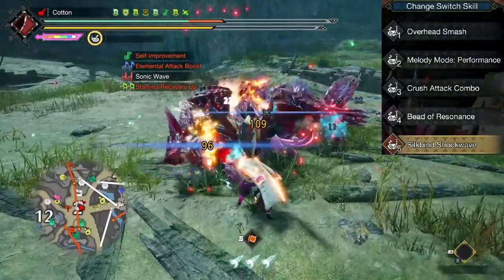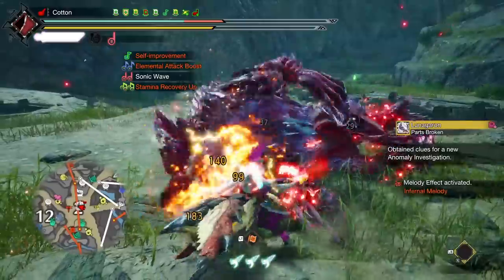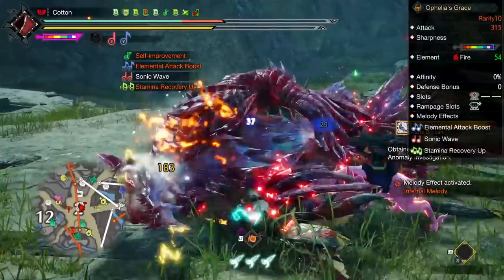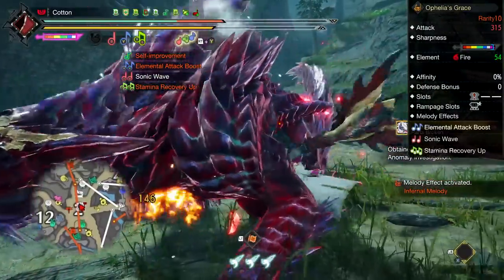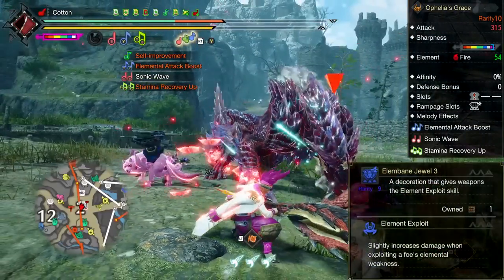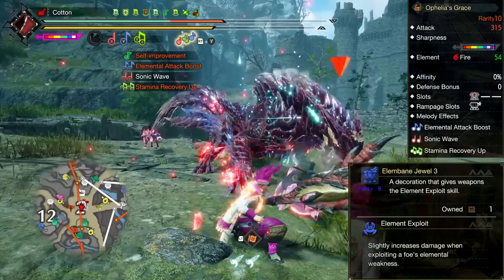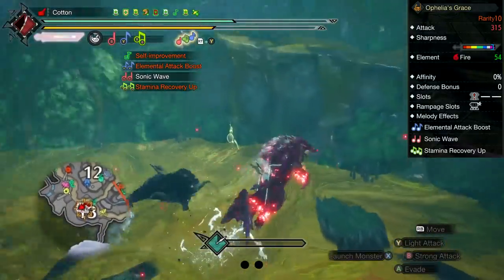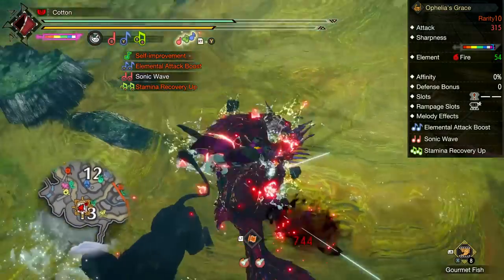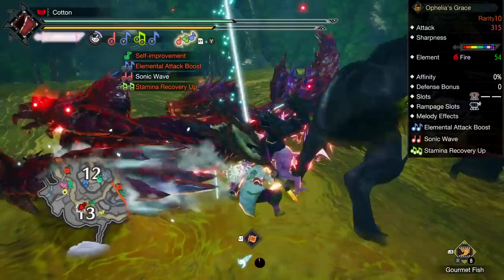And in the last slot, we use Silkbind Shockwaves — it is entirely what makes elements so strong with this weapon in the first place. For fire, we have the Rathalos Hunting Horn, which comes with the highest fire element of any hunting horn. It also has a Rampage 3 slot, meaning it can fit the Elembane decoration, which boosts elemental damage by 20% when hitting an elemental hitzone of 25 or higher. It has the Element Attack Boost song as well as Sonic Waves 2.